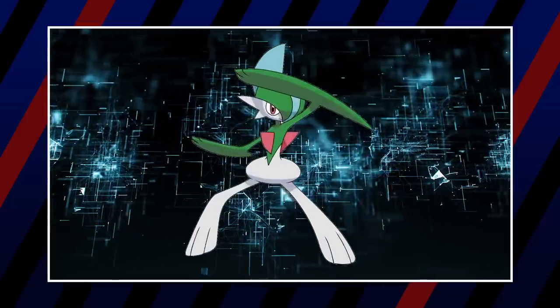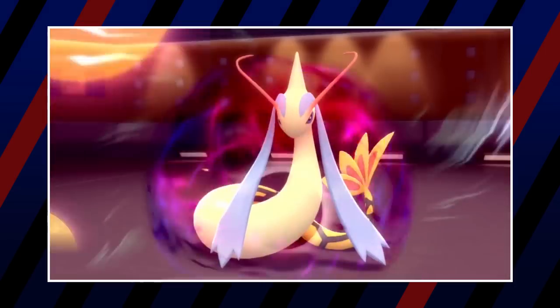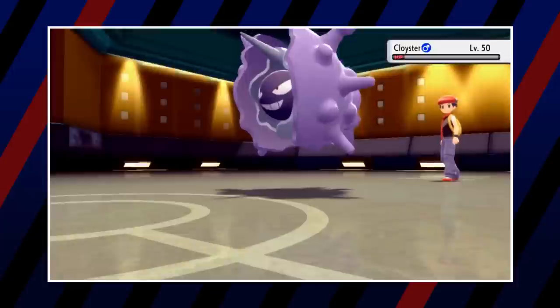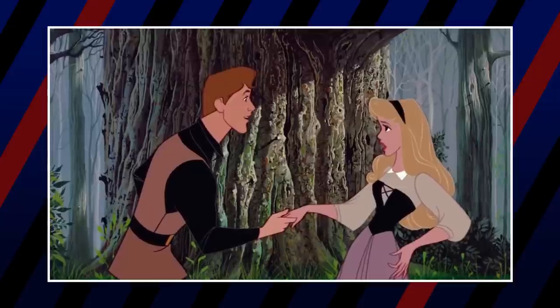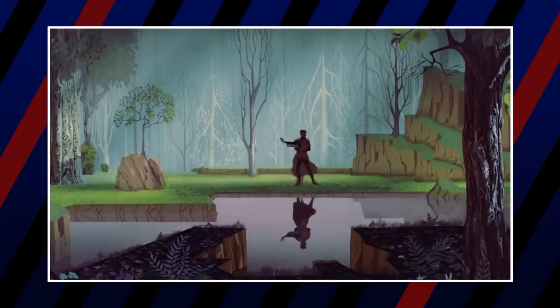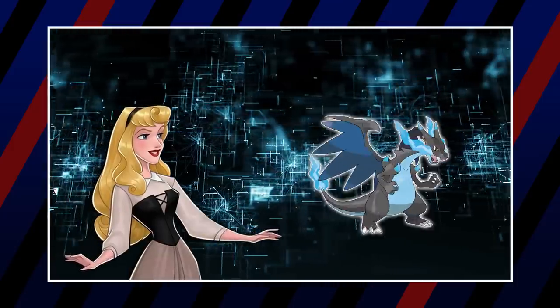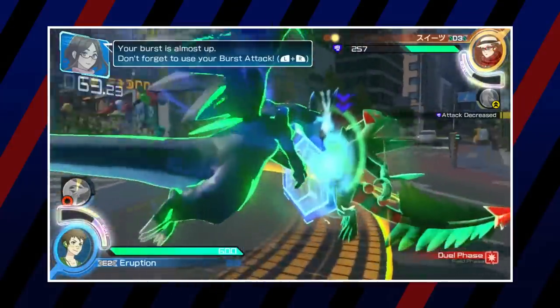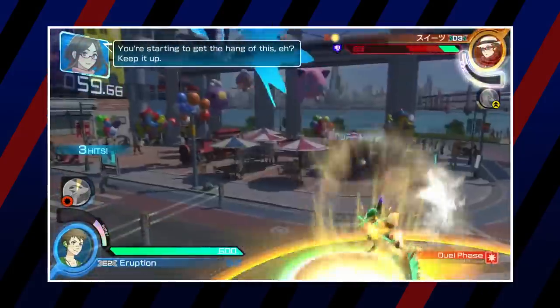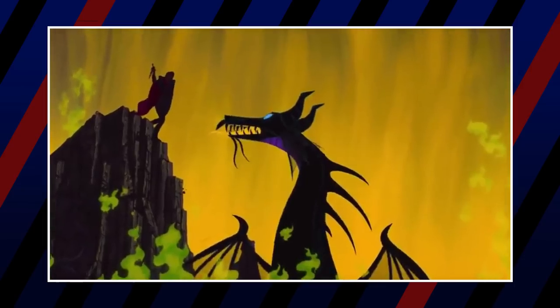Up next on Aurora's team is Gallade. Much like Gardevoir is based on fairy tale princesses, its counterpart Gallade is based on knights and protective princes. She'd carry one because it reminds her of Prince Philip — one of the few princes with an actual personality. Finally, she'd have Mega Charizard X: from visual similarities to references toward medieval dragons, Mega Charizard X closely resembles Maleficent's dragon form, including sharing a very similar color scheme.